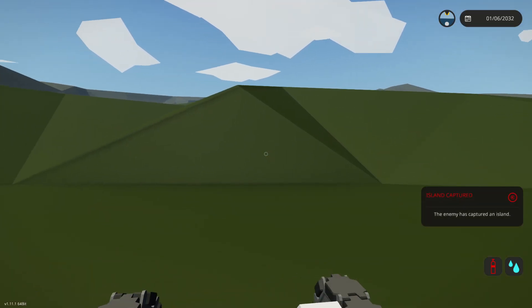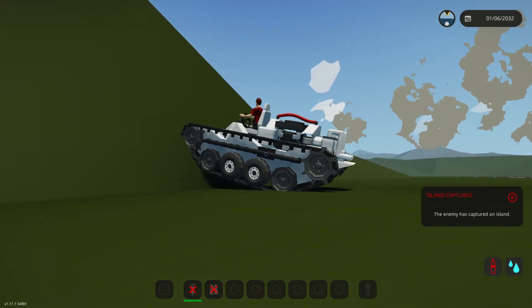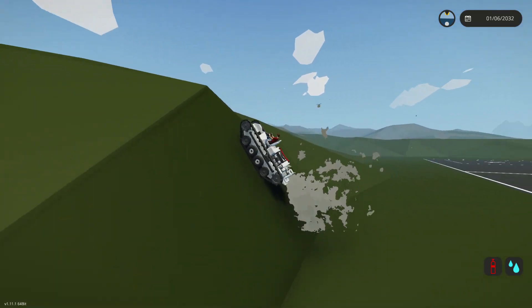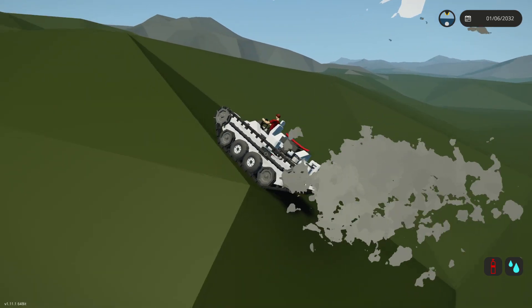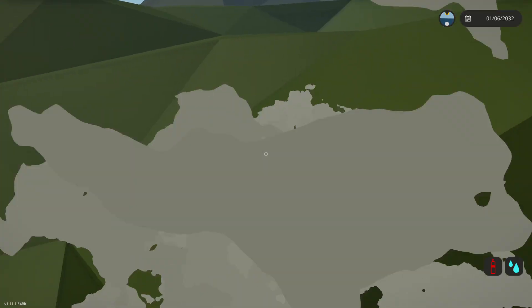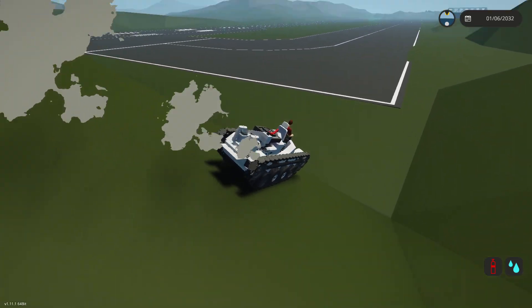The enemy has captured an island — no one cares. Let's see if we can get up this. This is steep. No way. Okay, we've built something that can go up hills — that is perfect. What we need to do now is make sure it can float. Let's go find some water really quickly. I know we are going to sink, but we'll see what happens.